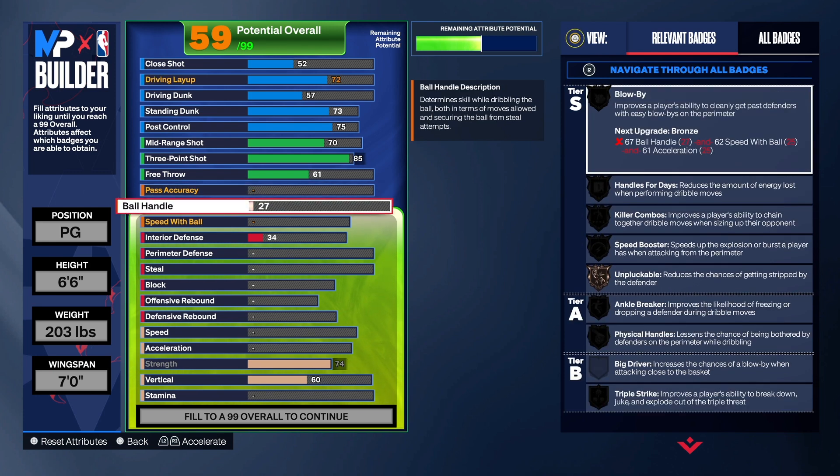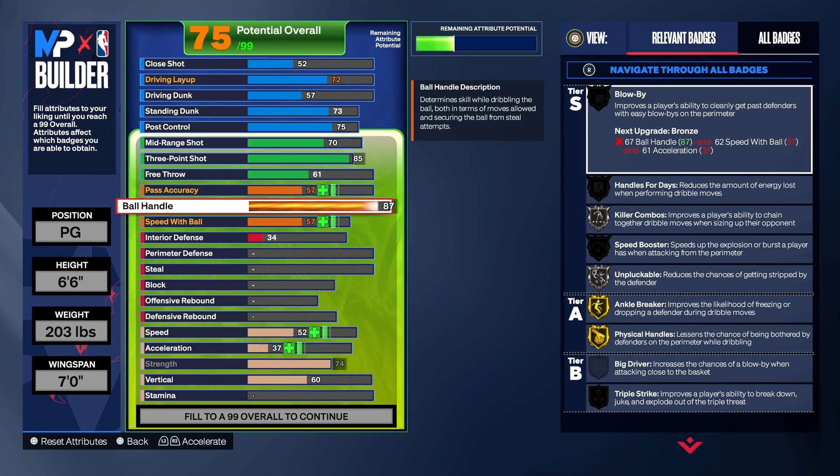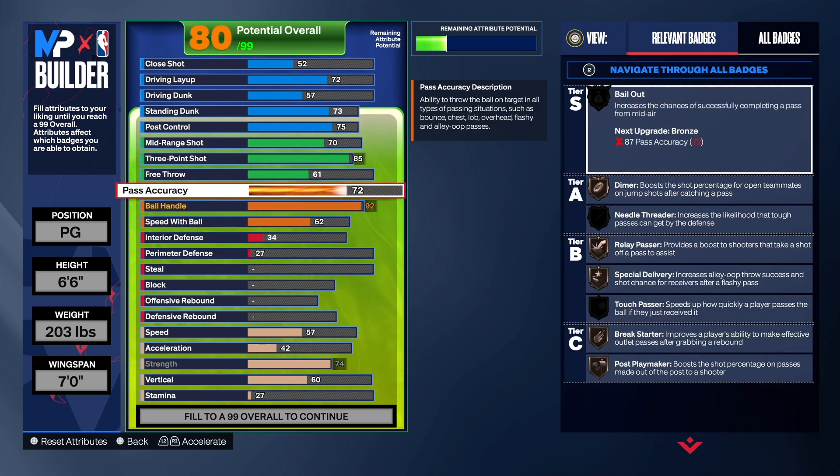With this build I went really high on the ball handle — a 92 — and I don't regret it. I get gold on pluck-a-ball, anchor breaker on gold, speed boost on gold, blow-by — all the bells and whistles on gold.